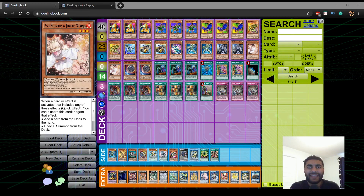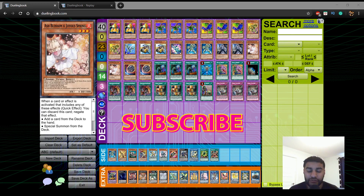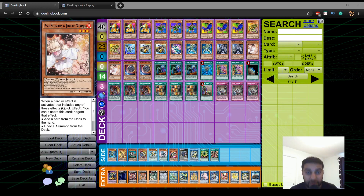What's good everybody? It's your boy Humps from Ather Gaming and today you guys are coming through with a brand new deck profile. You guys see it on the screen — it is a highly requested ABC Dragon Buster deck profile post Eternity Code.